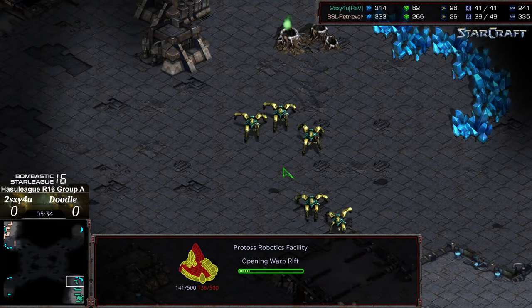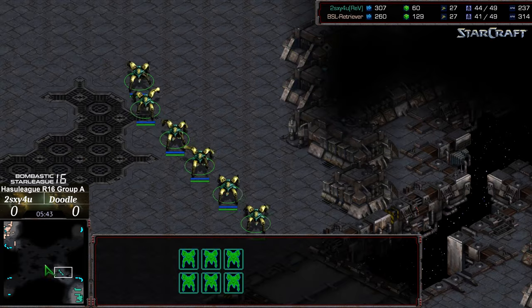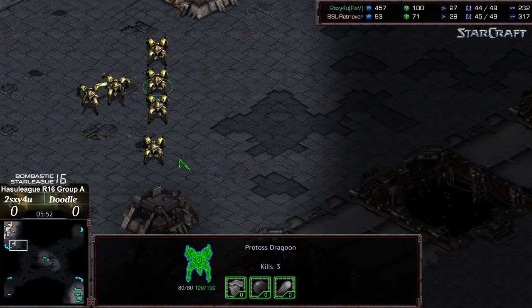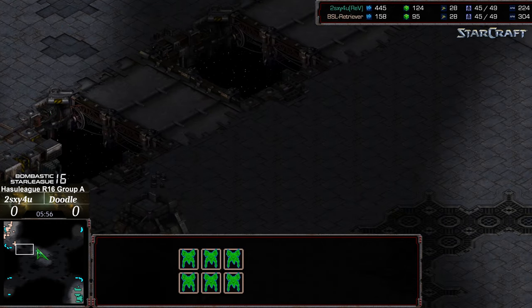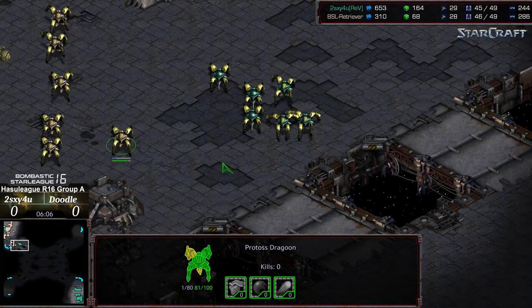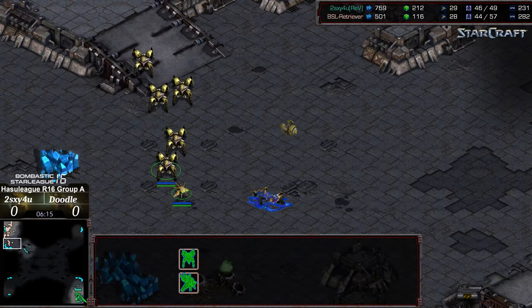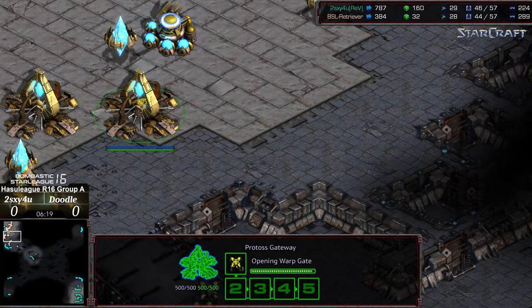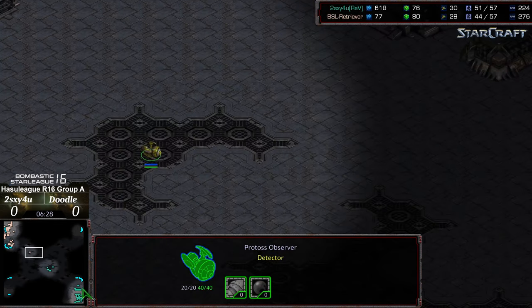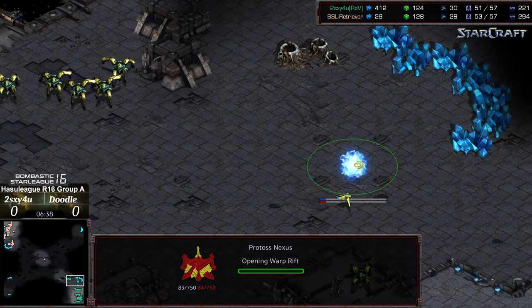Robotics facility also being placed, going to be much later. The way this plays out, Too Sexy might be able to grab his natural expansion and potentially defend it before Doodle's dragoons march across. They will meet an even count. The troublesome engagement point is getting across these bridges — Doodle is ceding the bridge position, so it's possible Too Sexy is going to be able to move out. A single dragoon moves forward and spots the incoming dragoon forces. Six versus five, creating a bit of denial on the bases. Observer making its way out with a reaver potentially as a follow-up, and a second observer being constructed. Nexus planting.